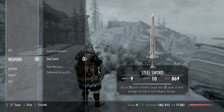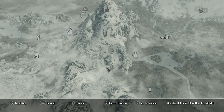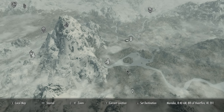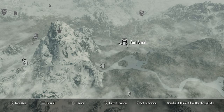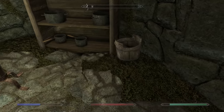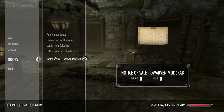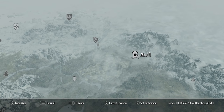Make two temporary weapons — I slapped on Drain Health and Fire, but do whatever you want; electricity and fire might be better. Fast travel to Helgen, walk over to these ruins, then walk over to Ivarstead, then from Ivarstead walk over to Fort Amol. You'll find a lantern in a bucket — lift it up to get this hidden gem: the Bound Bow, which gives you unlimited arrows.